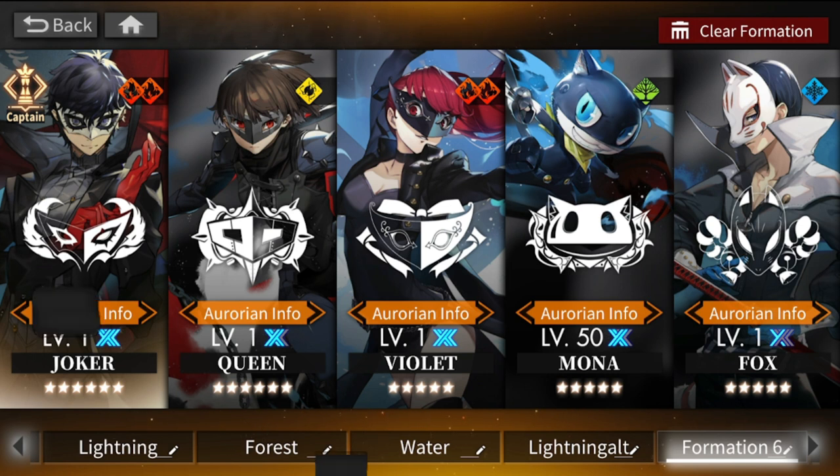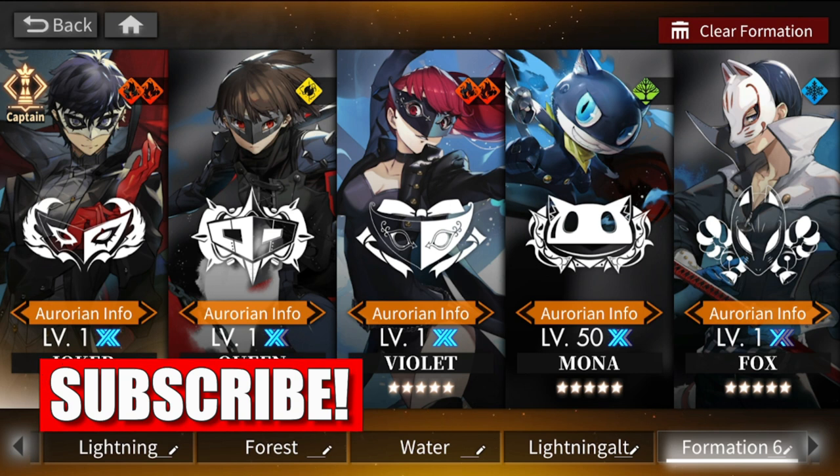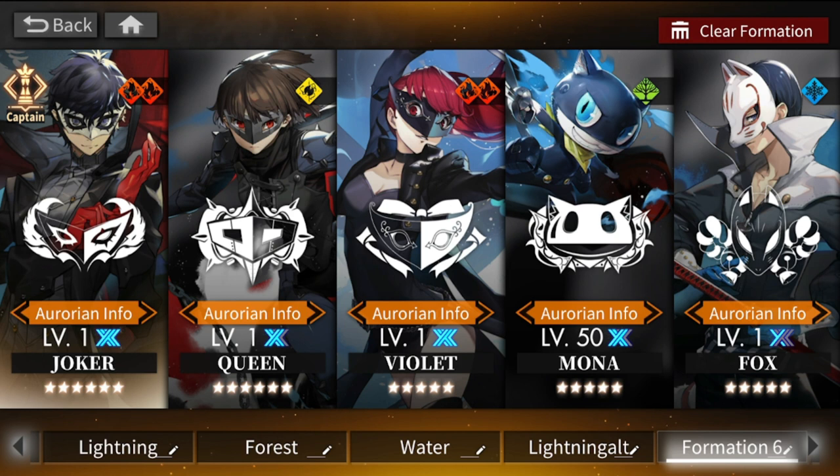I got two copies of Violet and two copies of Fox. The one copy of Fox I got in the box — we have a selector box where you can select Fox and Violet, which is actually available in the event. I was actually bored and tried to pull on the banner for collection purposes, and I ended up getting all of them.